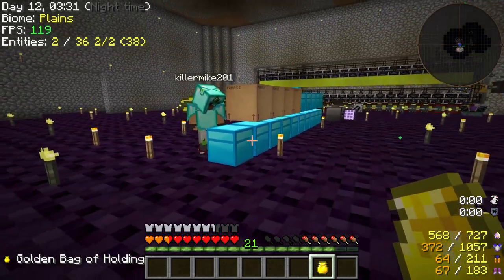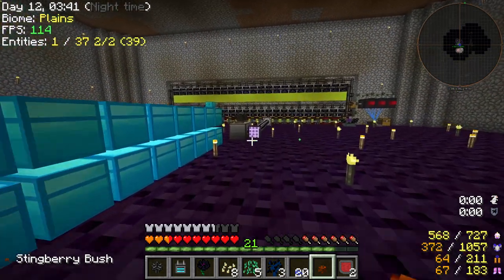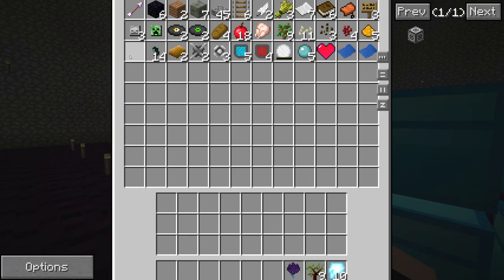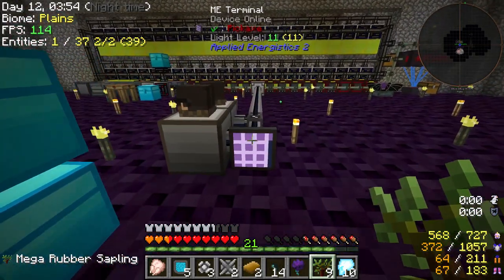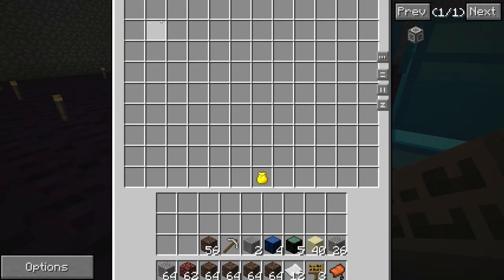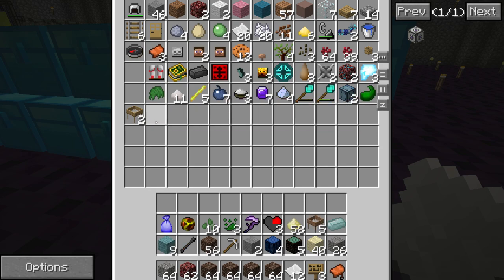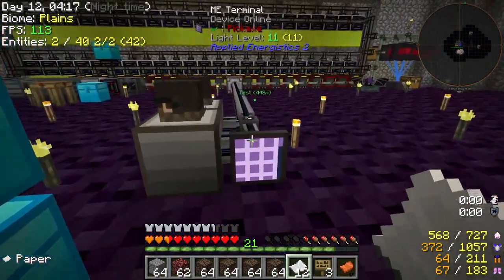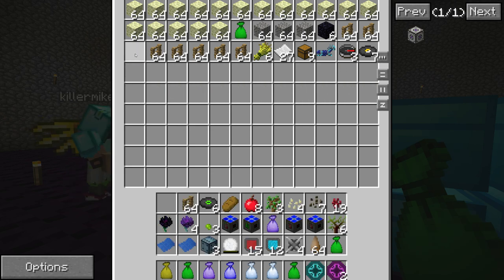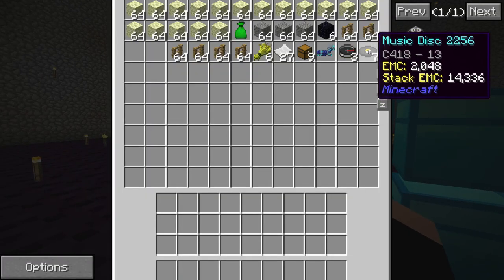These cardboard boxes are the most stupidest concept, but I like them. It's so satisfying just watching all these items disappear into like two blocks of space. So if what I know is correct, it stores a thousand of each item type? That's why it's called a 1K cell? I think so — pretty sure that's how it works.